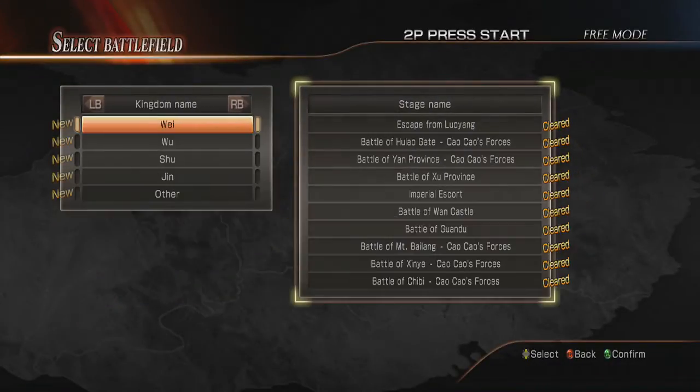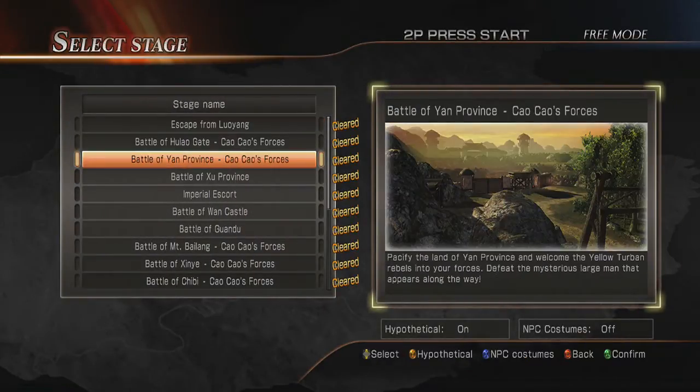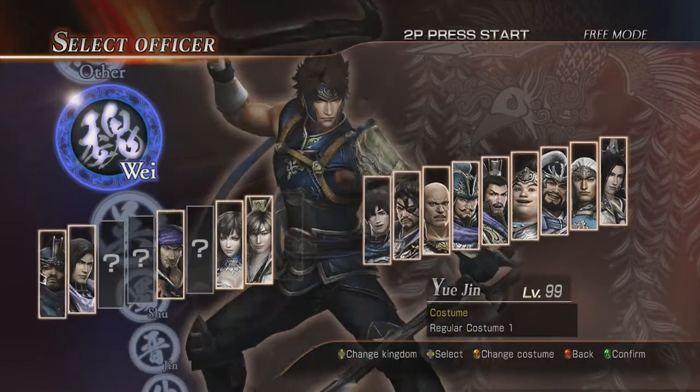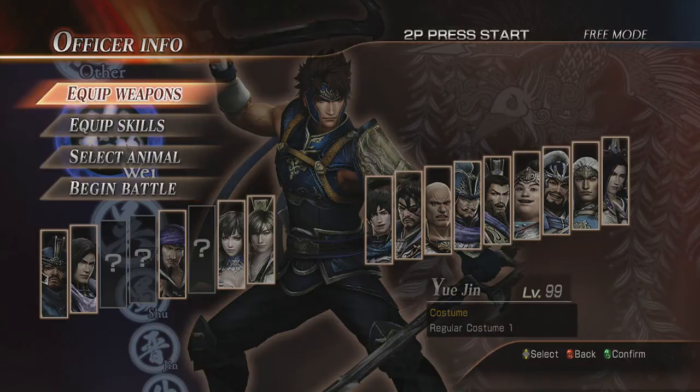What you want to do is go to — I believe it is — the Battle of Yan Province, and you want to go ahead and set it to Hard as usual. Let's find Yu Jin. I really like Yu Jin, though his weapons are slightly too slow.